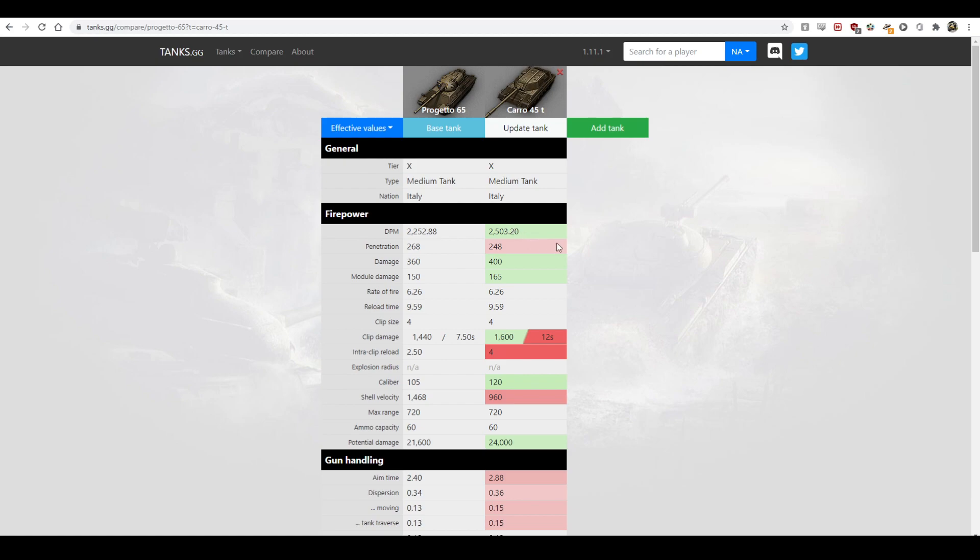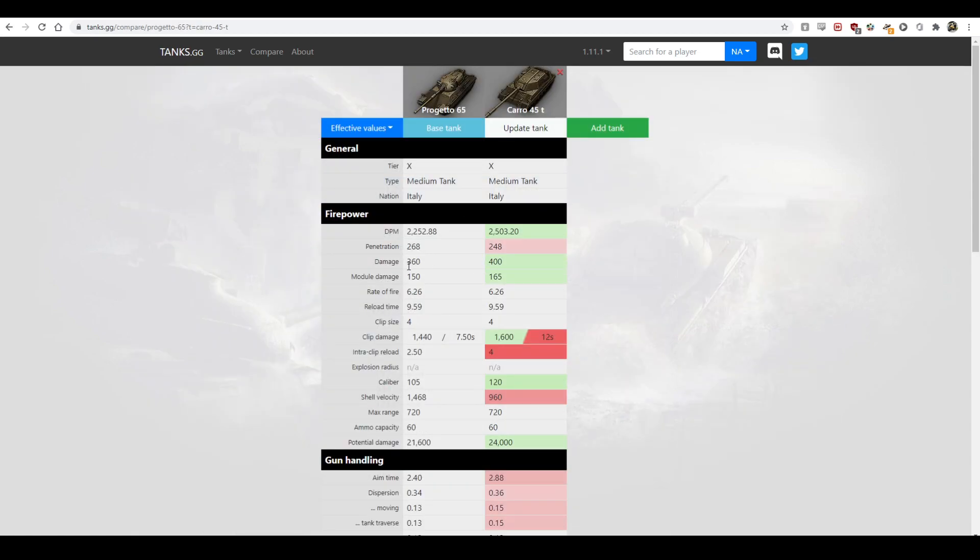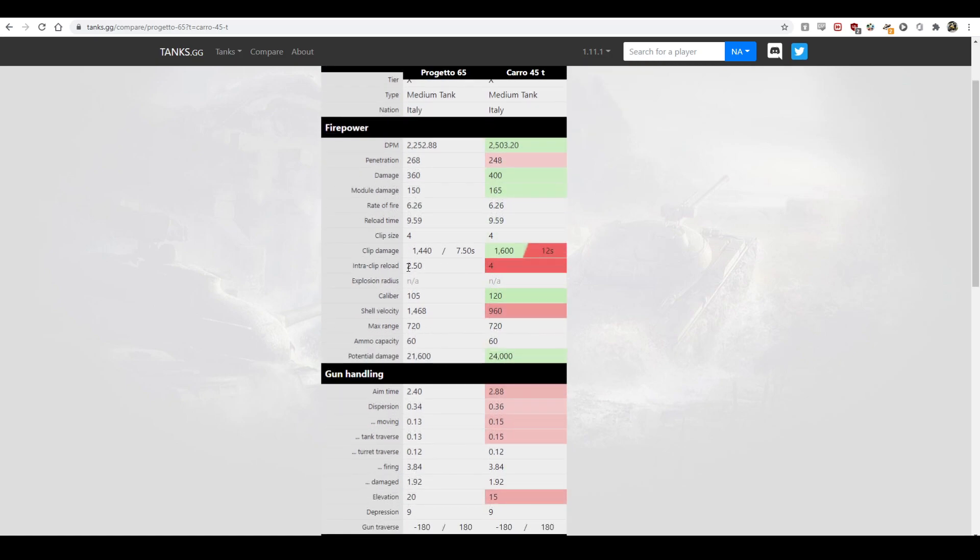On paper the DPM is better than the Progetto, but in practice that doesn't hold up because you need shots to hit and penetrate. The Progetto has 268mm standard pen — 20mm more than the Caro. If you spam gold, 320 APCR pen is fine and it does 400 average damage versus 360. It gets a four-round clip just like the Progetto, but the intra-clip is four seconds instead of two and a half — so it just takes forever to dump the clip.